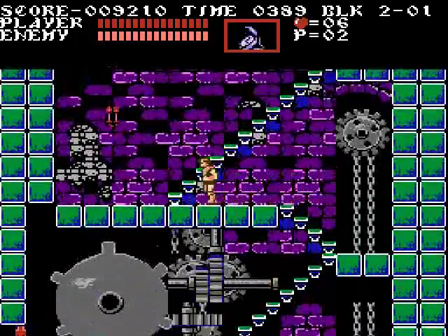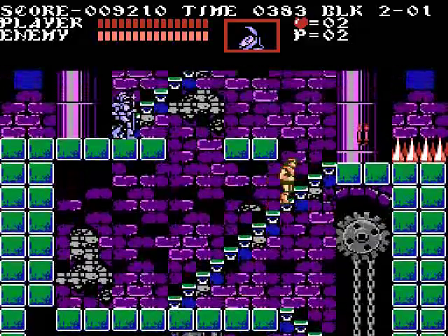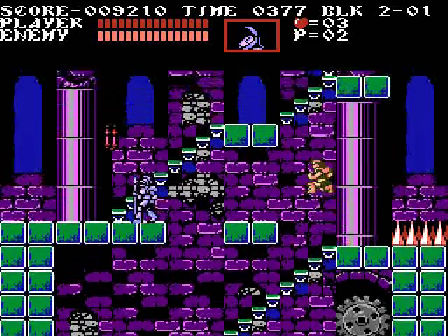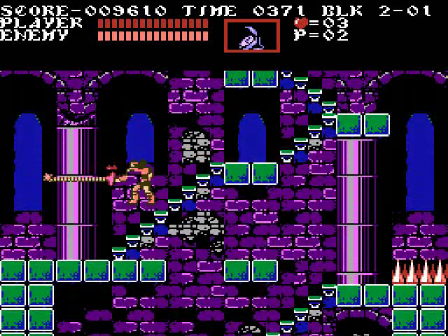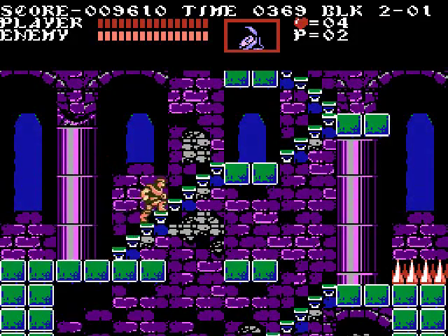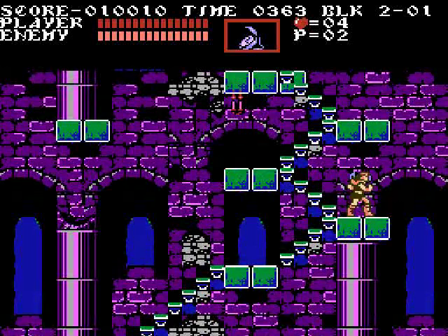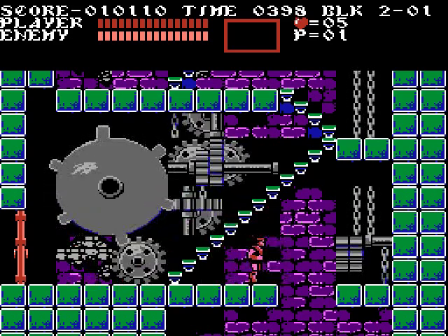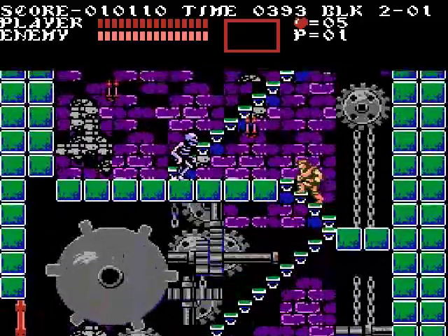Alright, I got some skeletons here — took them out. Ooh, a stopwatch! I wonder what that's going to do. I think that freezes enemies for you. Kill these spear guys. Honestly, I don't know what the stopwatch does — I think it just freezes enemies so you can kill them. Let's get this candle. A money bag! You idiot — you were supposed to grab the stairs and go up, don't fall. Now I just lost all my items. Oh, I hate the stairs.